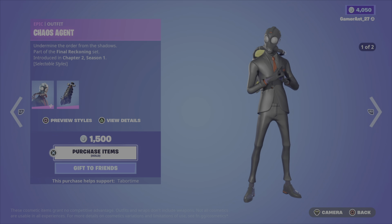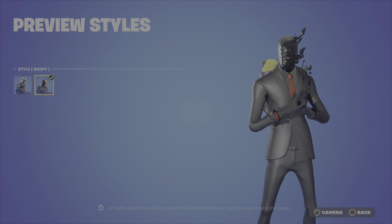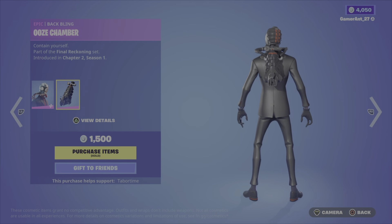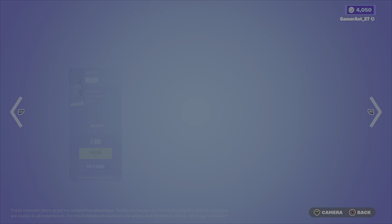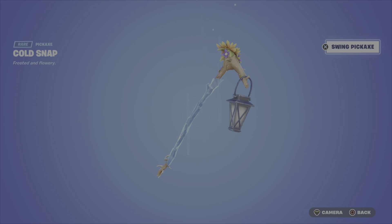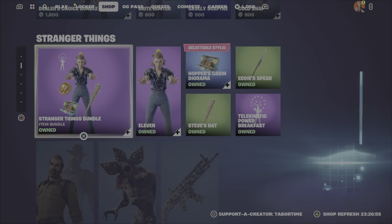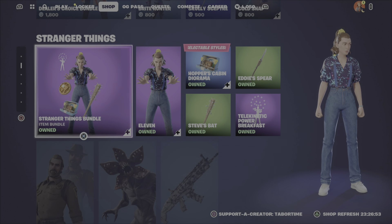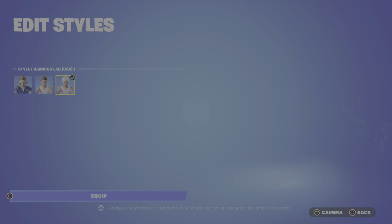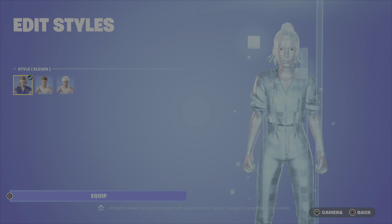Agent back bling at 1500 — got a secondary style, really nice. Back bling Hose Chamber at 1500. Cold Snap at 800 — the pickaxe is reactive, so let's swing this one. Oh, it's nice! Stranger King's back bling — 1100. Secondary style: Hawkins Lab Cap.